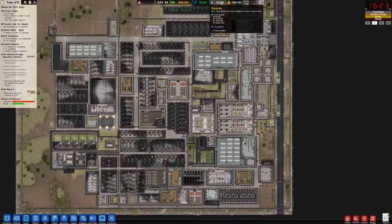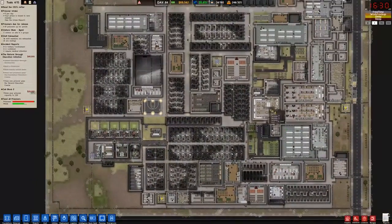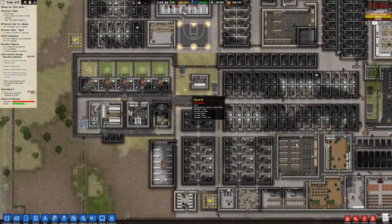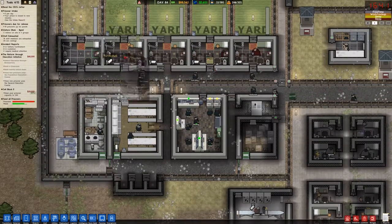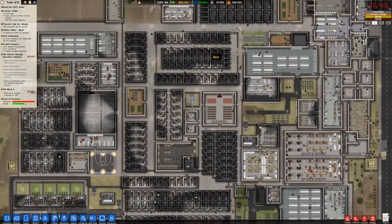Guard wages: I'm up to 190 guards now, which includes 21 dog handlers and no armed guards in the whole prison. A lot of people would say that's terrible — you need armed guards to suppress — but I've got snipers in the towers here and over here. I'm pretty sure these prisoners aren't getting out with these two snipers watching.